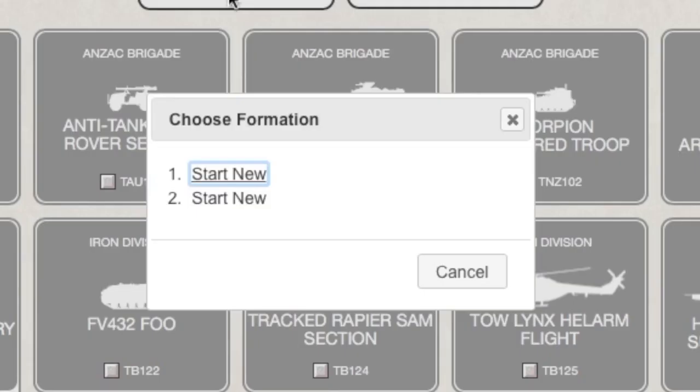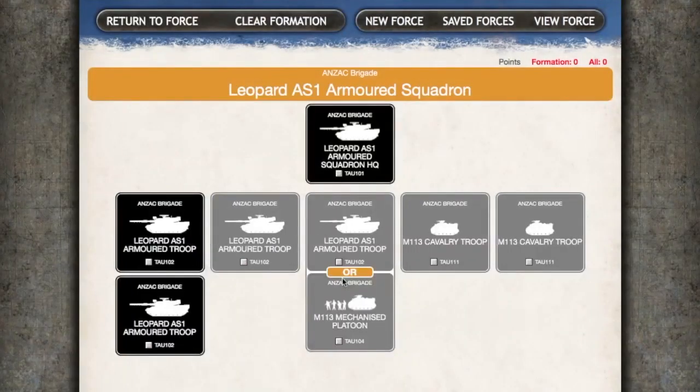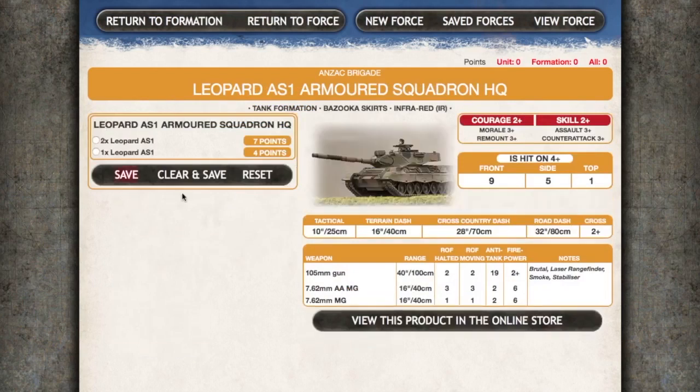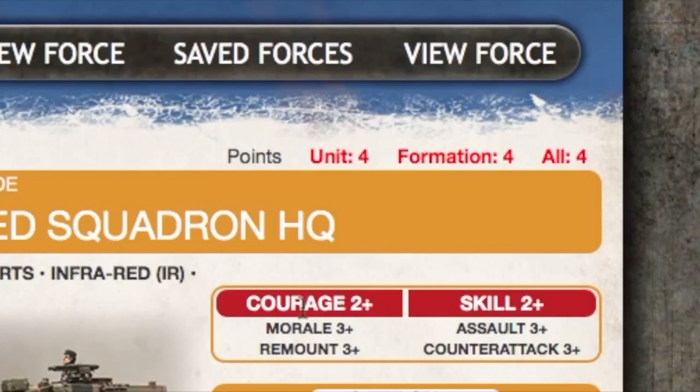This asks me to start a new formation. This is the first formation in my force, so I'll choose Start New. If you already had a formation in your force it would also show up and you'd be able to choose to edit that from here. Here's the force diagram. First I'll add a HQ by clicking the button in the HQ box. This takes me to the unit card for the Armoured Squadron HQ and gives me options for one or two Leopards in my HQ. I'll choose one Leopard and click Save to add it to my force. You'll see the unit and formation numbers in the top right update to show that I've added this four-point unit to my formation.